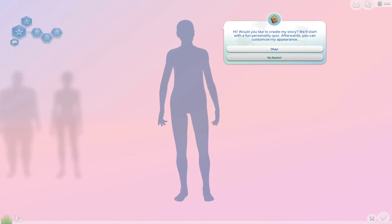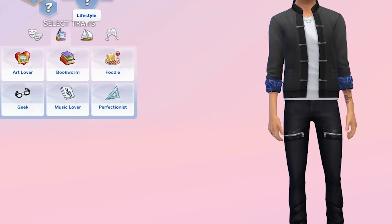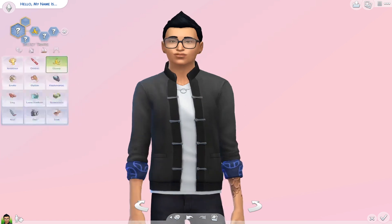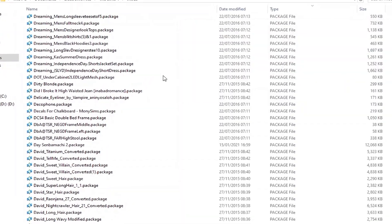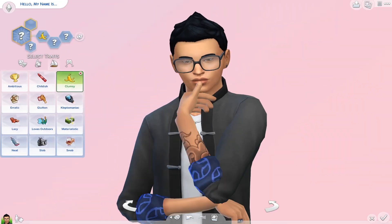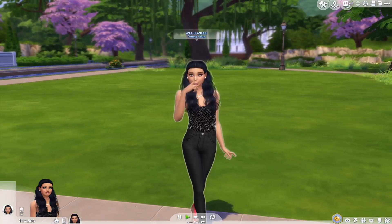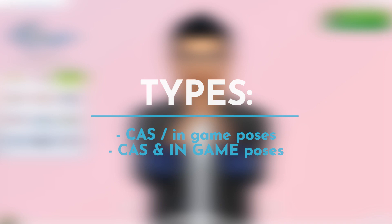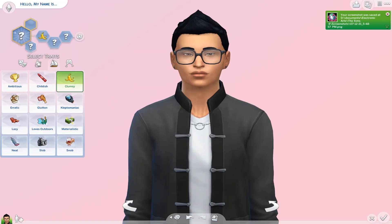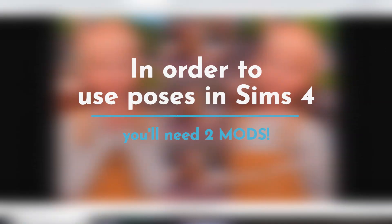Besides the base game CAS poses that you can obtain by clicking on different traits, there are more poses you can incorporate in your game. Those poses do require some mods and CC to be installed in your mods folder. Essentially, there are two types of Sims 4 poses: CAS poses accessed by clicking on a specific trait, and in-game poses — and many packs are actually available in both CAS and in-game.